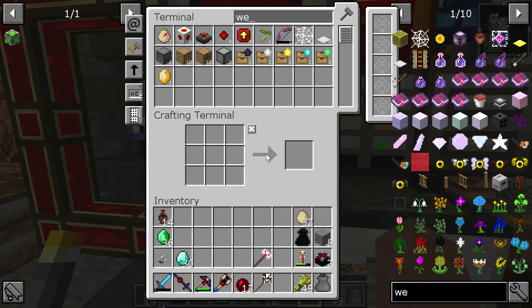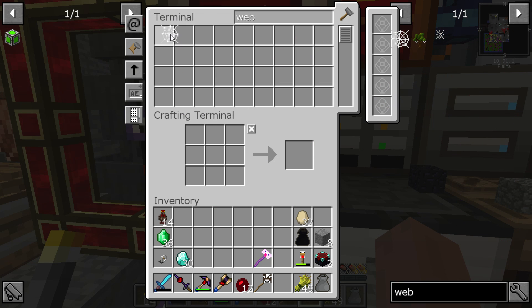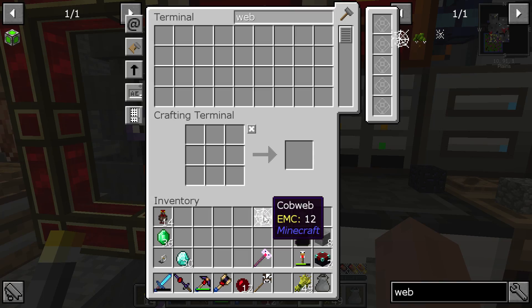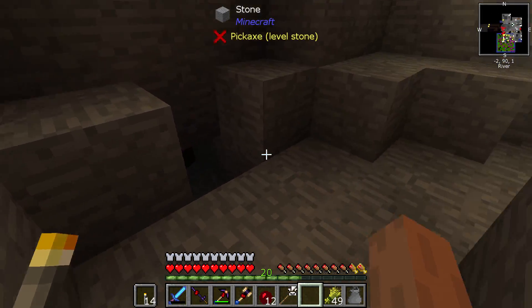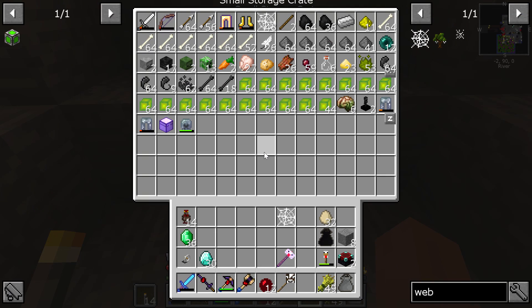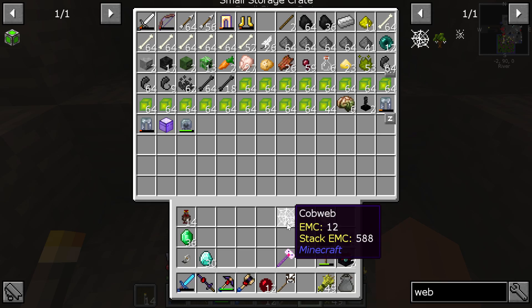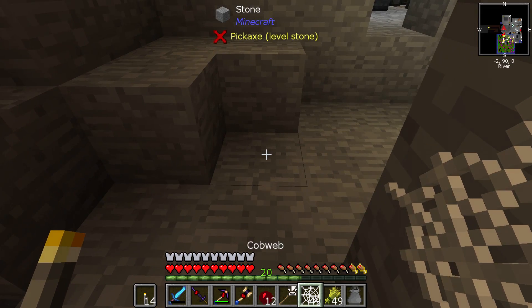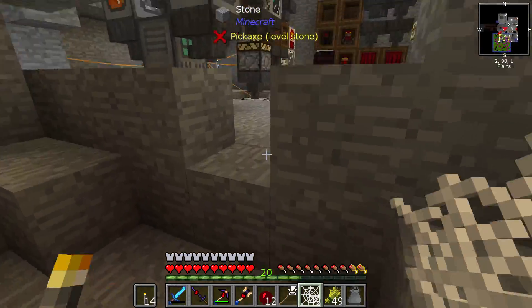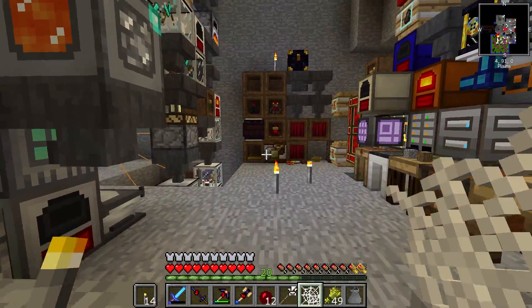We have no cobwebs — well, we have one. I guess we'll make some string the old-fashioned way, which is to take a bunch of cobwebs and place them on the ground and then hit them with a sword.